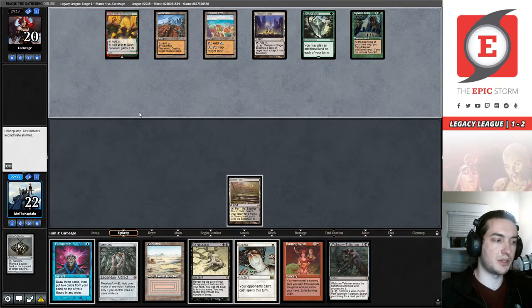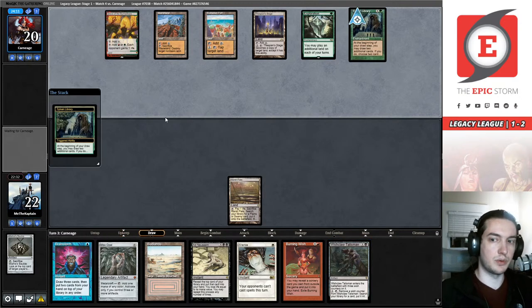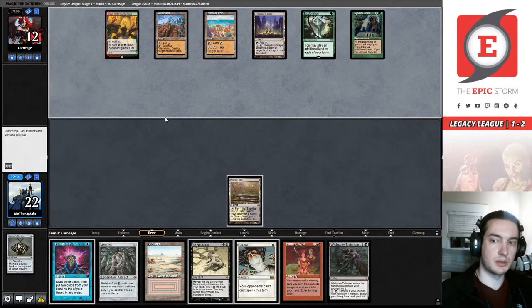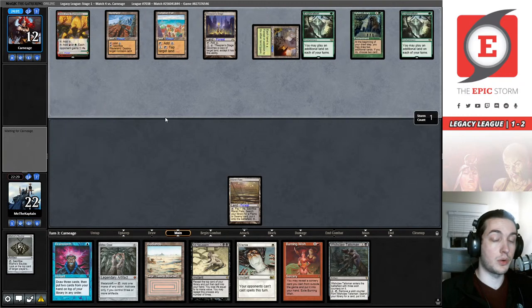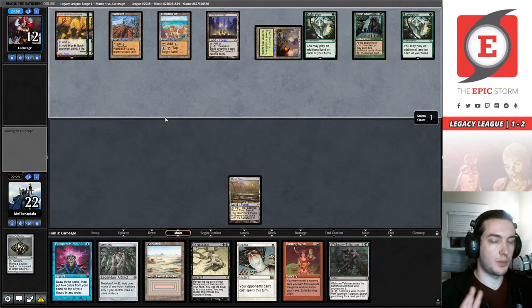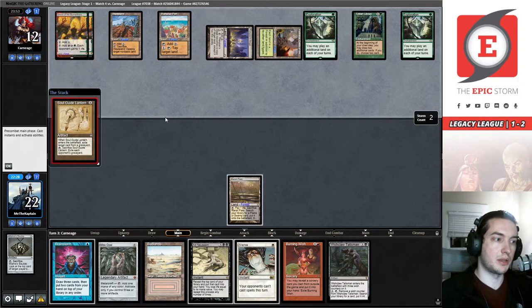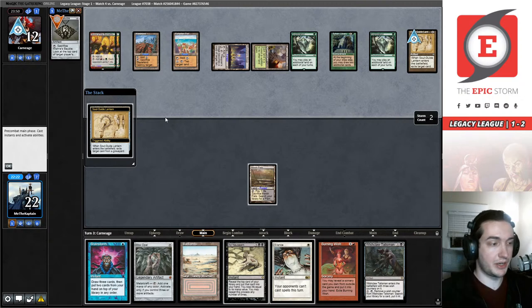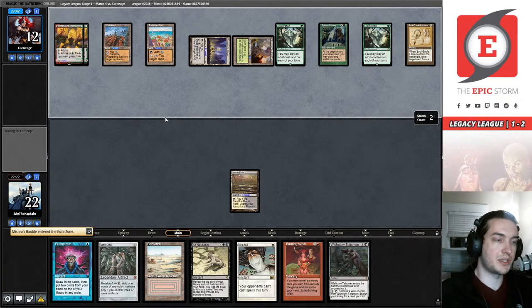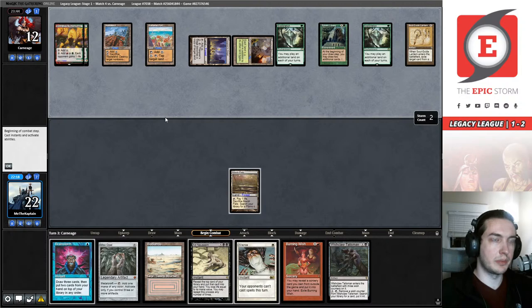Our draw was a Wishclaw Talisman — not exactly what we were looking for, but it could potentially allow us the opportunity to Echo. Yeah Jitem, this is one of the better anti-Storm hands and it's mostly because we don't have the artifact mana to back everything up. Tim, thanks — I appreciate it. My deck is almost all signed; I'm missing a few things, still waiting on some cards. It's probably 90% signed — a fun journey for sure, been on it a few years now.